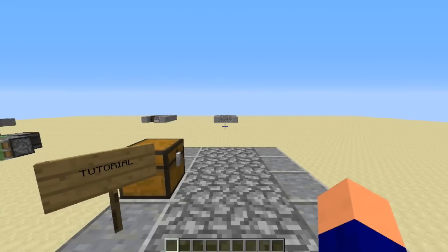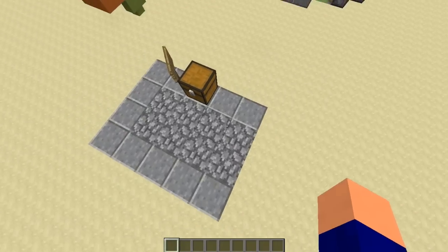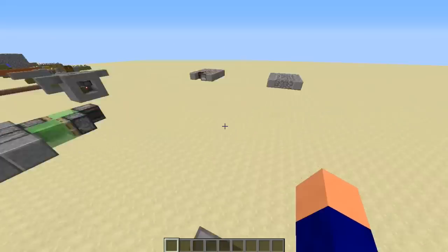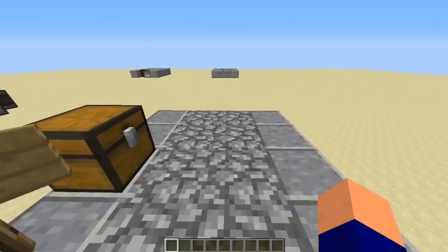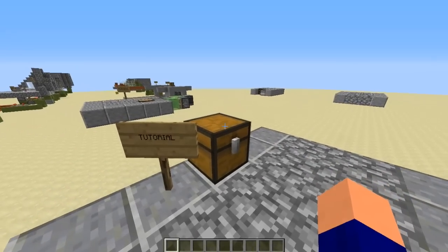This is the area that I've set up. Basically the way this works is at either end of this thing's run, you're going to have a little station. I'm going to show you how to build that first — a little birthing station for these machines.